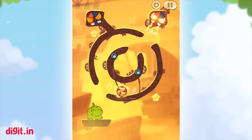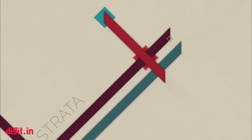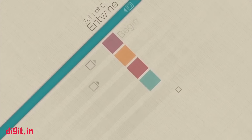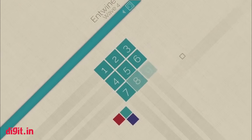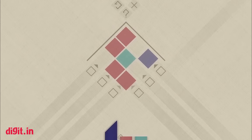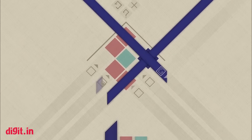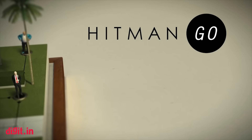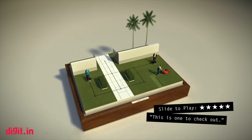Strata — weave threads of various colors to achieve a guide tile with extra colors. Each thread is accompanied by a unique piano note, giving this game a quiet, meditative quality. Strata is absolutely worth paying for, although if you do wish to, you can download the official free version and check it out before you pay.